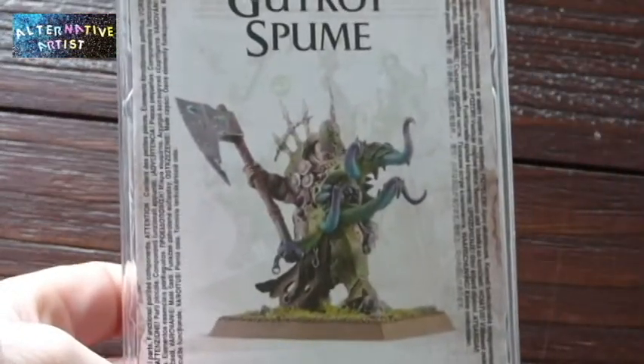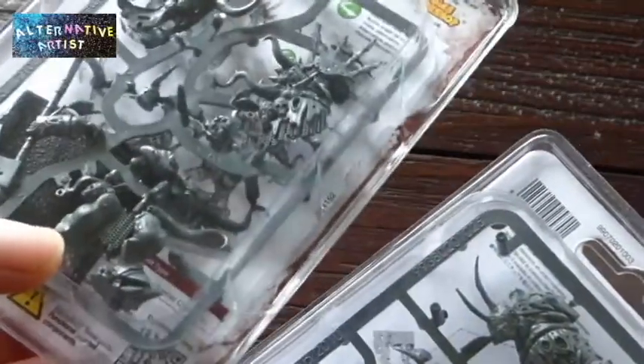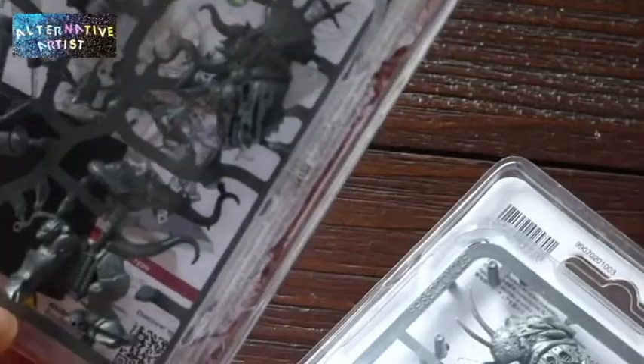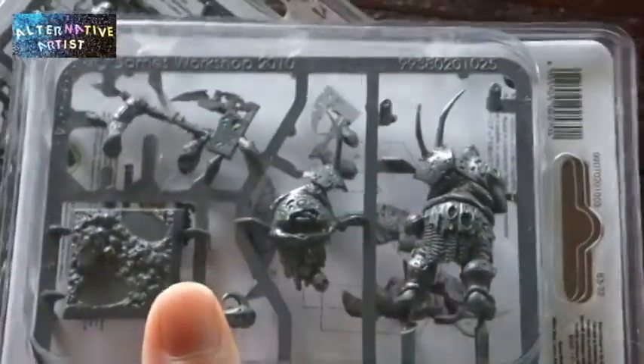The other model I got is Gutrot Spume, and he is just a really cool model. One thing I noticed about these two models is that on Gutrot, his chainmail is just incredible — you can see right through some of the little holes in the chain mail. Whereas on my Chaos Lord, it's sculpted as a solid piece; you can't see through the individual chains. I'm assuming Gutrot must be a newer sculpt.